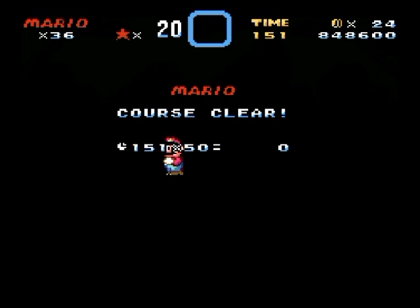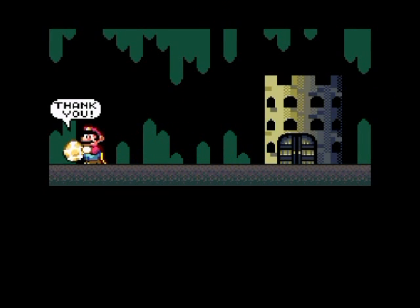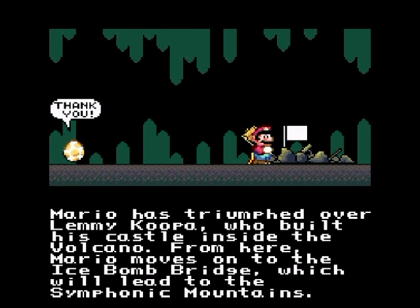Now for that secret exit. Wait — actually a cutscene! Yes, a cutscene — demolish that castle! That's a reference to Donkey Kong. Mario has triumphed over Lemmy Koopa who built this castle inside the volcano. From here Mario moves on to the ice bomb bridge, which will lead to the Symphonic Mountains. Ice bomb bridge is a really difficult level, by the way.